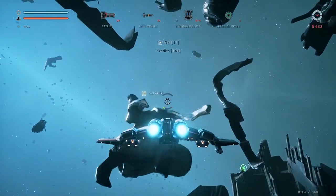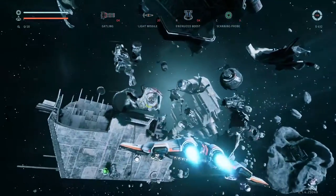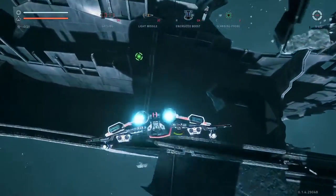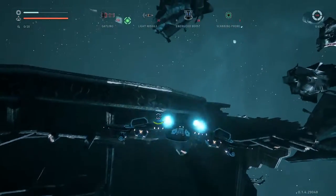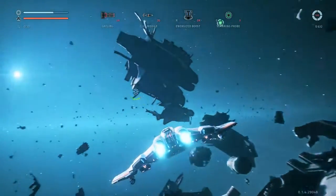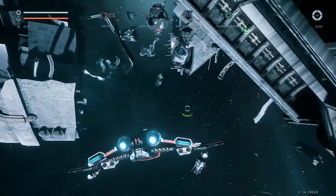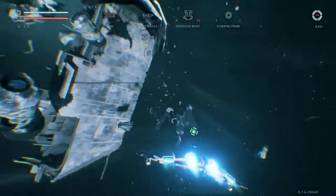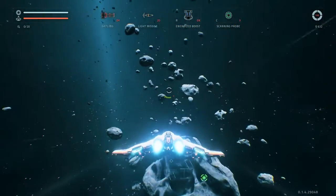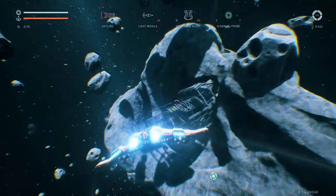We've got some stuff floating around here, just some easy stuff to get us started nicely. Anything else floating around here? I'm sure there should be more around here. Mind the shields. Nothing, eh? That saddens me a little bit — I really thought there was more stuff here. Might have a crystal over there; we'll go say hi to that next, I guess.